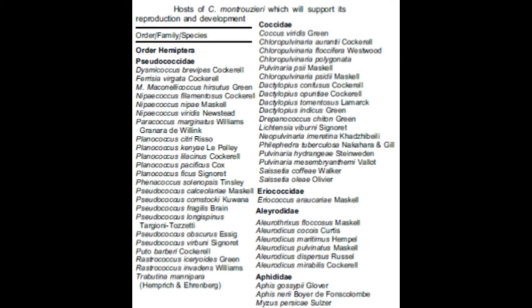The mealybug destroyer is able to feed and reproduce on 23 species of Pseudococcidae, 18 species of Coccidae, 1 Arecoccidae species, 6 Allerodidae species, and 3 Aphididae species. Despite this wide-ranging prey selection, it isn't necessarily effective as a biocontrol agent against every species on which it can develop.